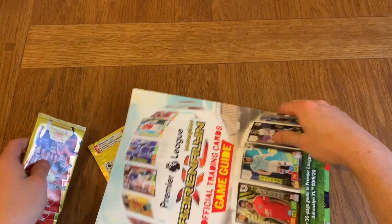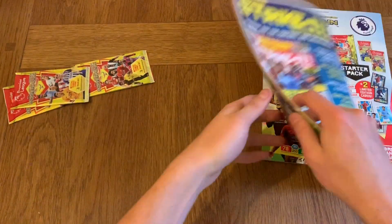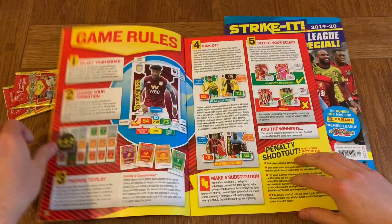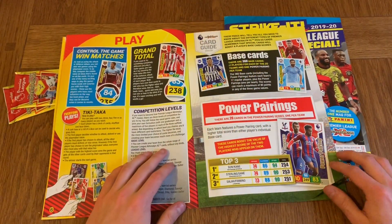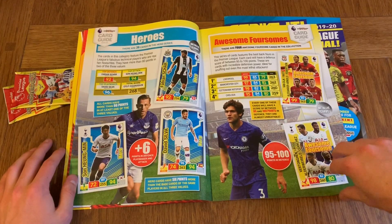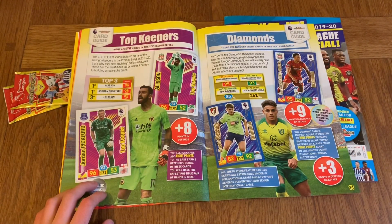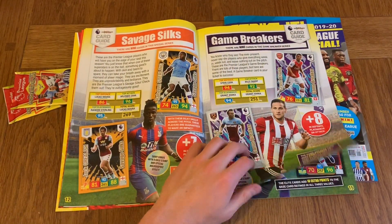I'm pretty sure they're going to be all the same, but we'll open the packets in a second. Let's put these to the side and go through the official guide, then we'll quickly have a look at the magazine. So the 36-page official Premier League guide collection — you probably know about all these, but let's see if there's anything interesting. We've got the Heroes and Awesome Foursomes. We've got Savage Skills — they're very cool.